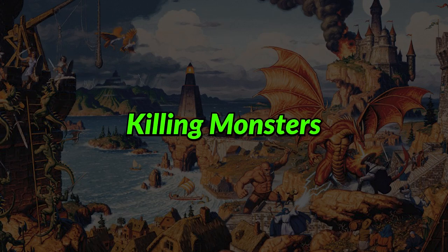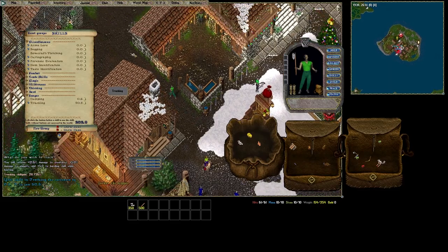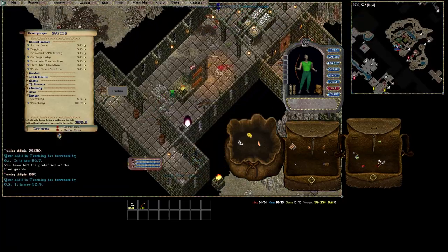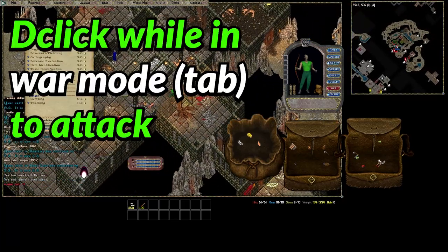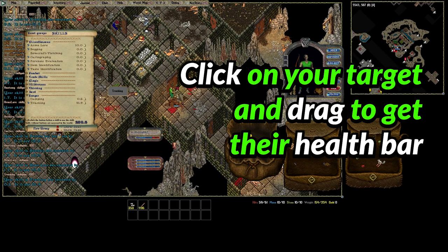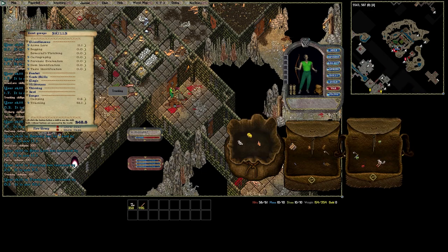Let's head inside the shelter dungeon and fight our first enemy. To attack something, you need to be in war mode — press Tab, then double click on the thing you want to attack. This will start auto attacking based on whatever weapon you have equipped. If an enemy attacks you and you currently have no target, you may also automatically start fighting back.